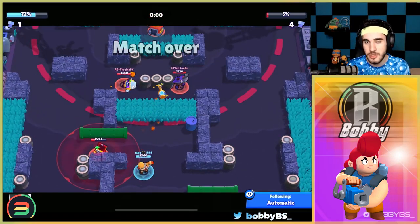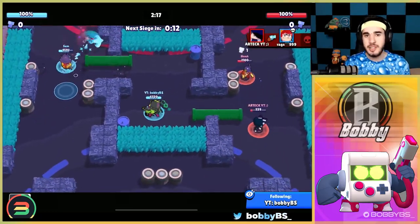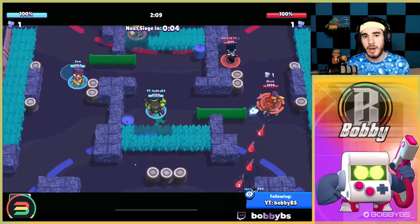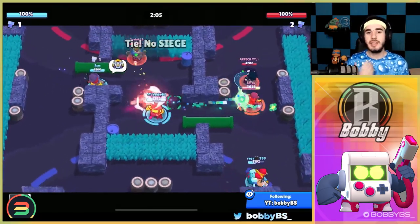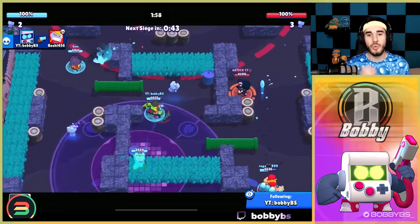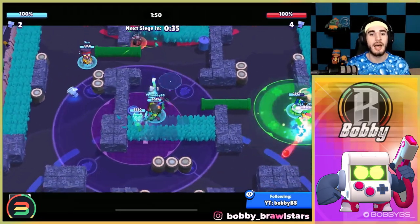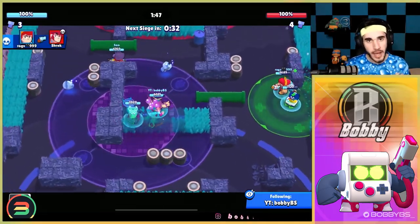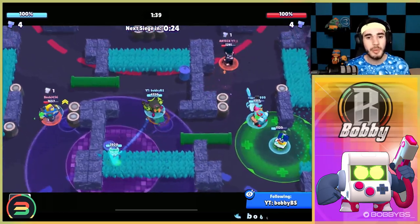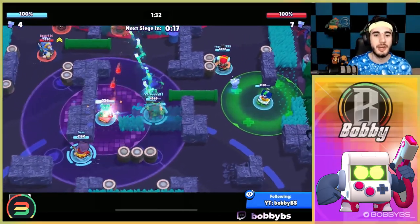Coming in at number two we have Ape It. It's kind of a new addition to the siege defending list because it didn't used to be very good, but when they buffed the turret and gave it the speed star power, and also gave Ape It a melting star power that's really good against high-health bots, it became really really strong. Ape It is basically an overpowered Pam in a way — it does the exact same thing: you just spray the bot as hard as you can. The DPS is so high and you also boost your teammates.